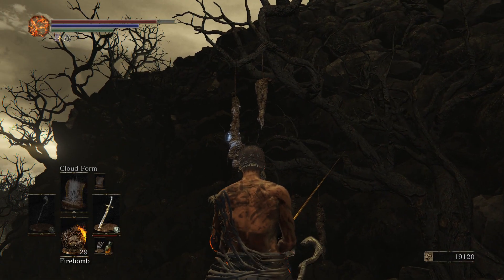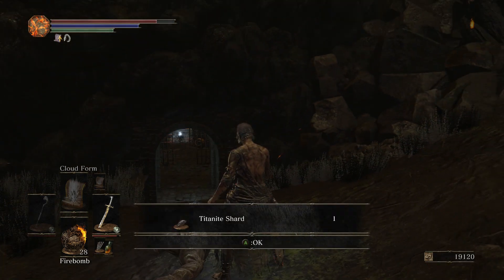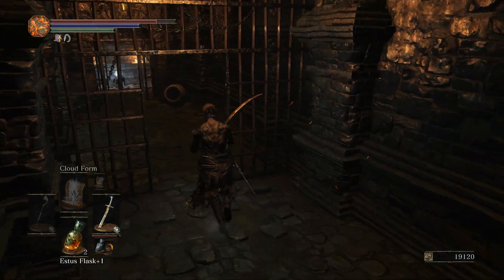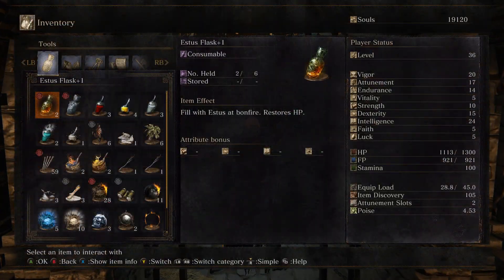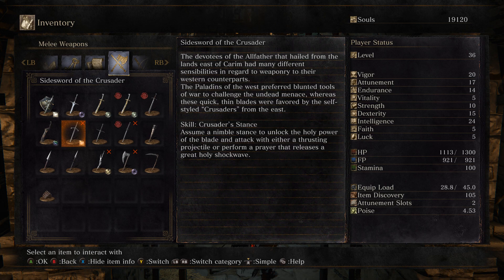Hello - don't mind if I do. With this open I can backtrack and go through that tunnel to where that locked door was. Side sword of the crusader - that's badass! It's faith of course. Crusader stance - unlock the holy power of the blade and attack with either a thrusting projectile or perform a prayer that releases a great holy shock wave. Damn.